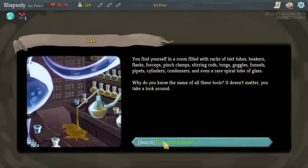You find yourself in a room filled with racks of test tubes, beakers, flasks, forceps, pinch clamps, stirring rods, tongs, goggles, funnels, pipettes, cylinders, condensers, and even a rare spiral tube of glass. Why do you know the name of all of these tools?